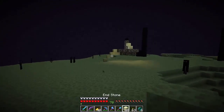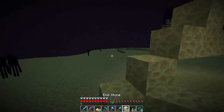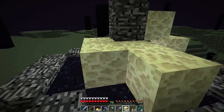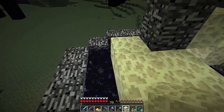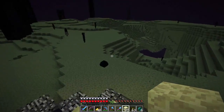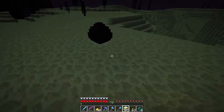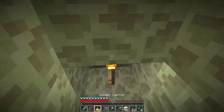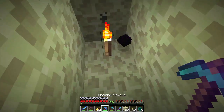Alright guys, so I've got a couple blocks. Now the next thing we need to do is come over here and collect the ender egg. To do that we need to punch it and it disappeared somewhere. Now we need to come over here and place a block.